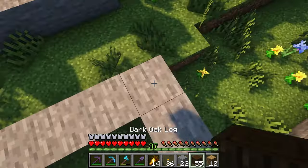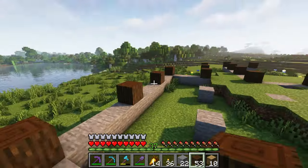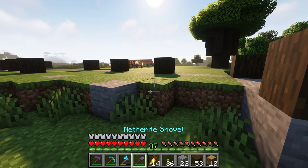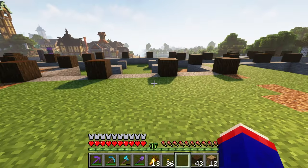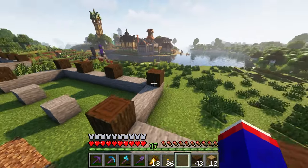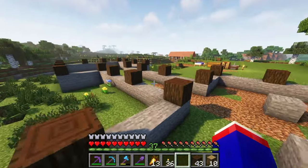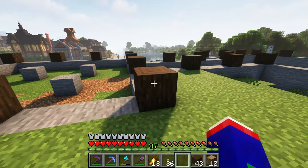I unfortunately don't have a top-down picture of it, but it's okay. If I stuck with the original floor plan it wouldn't fit right here, so I am going to have to squish my mansion a little bit. What I can do is get the facade started — I'll start framing up here, use scaffolding, and get the framing done.